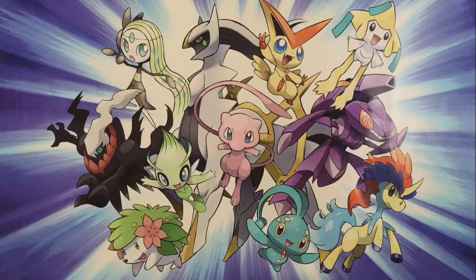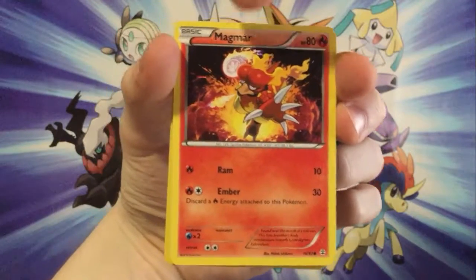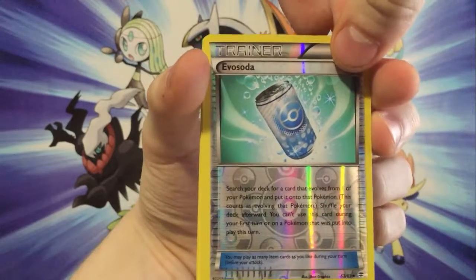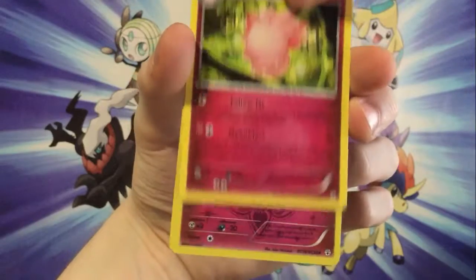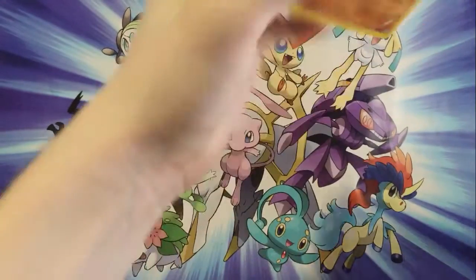And for our first booster pack — the things you guys have been waiting for. In my last video I actually pulled a double ultra rare, so that was pretty nice. Anyways, for the first card here, we've got a Meowth, a Magmar, a Pikachu, a Dark Energy, an Evo Soda — I don't even know how to pronounce that but I think I pronounced it correctly, and I've never seen that card before. A Fletchling, a Cloyster, a Clefable, a Floette — pretty cool looking Floette there — a Dugtrio, and that is it.